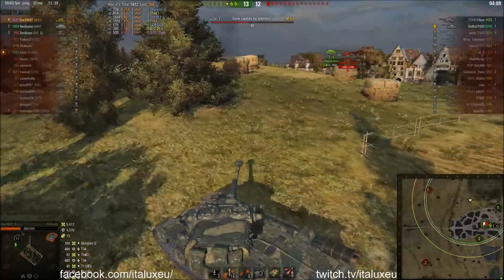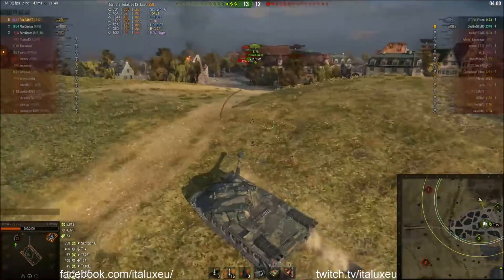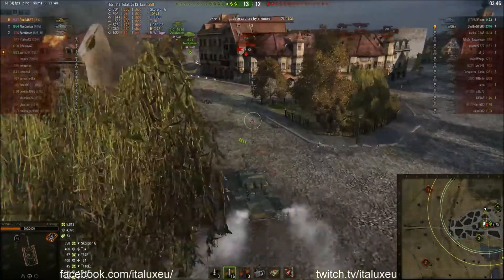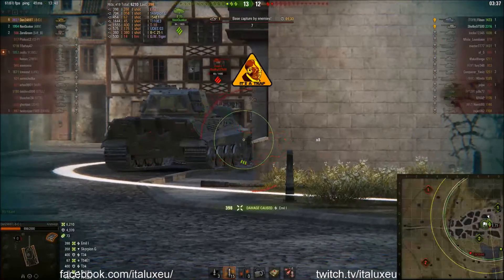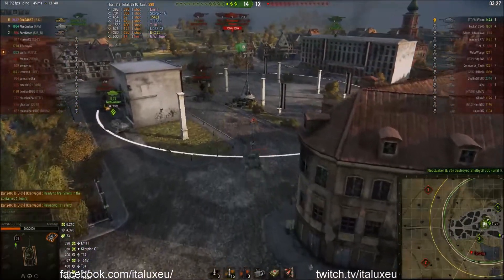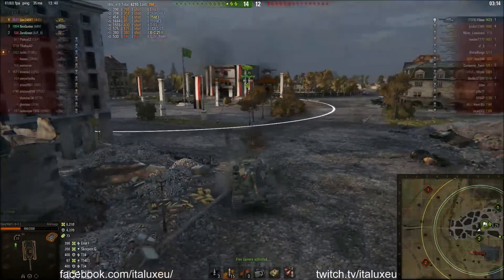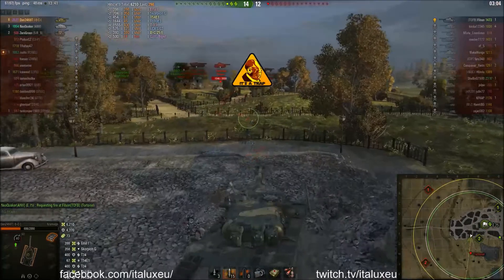I have no idea how long that E75 is going to last if the Emil I decides to start circling him. The E75 puts one into the Emil I — where's the Tortoise? It hasn't been spotted the entire game. The Emil I is circling the E75, but the E75 is doing the right thing and going behind some cover. He puts another shot into the Emil I. Will Dan find a shot? Yes — the Emil I has seen you and is panicking. The E75 actually kills the Emil I! The Tortoise is now shooting at the E75, who is behind cover, so it's only tracking him. I don't understand why the Tortoise isn't loading HE — he would probably have killed the E75 at that point.